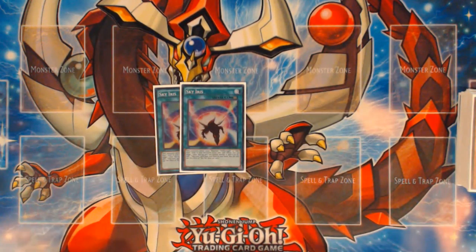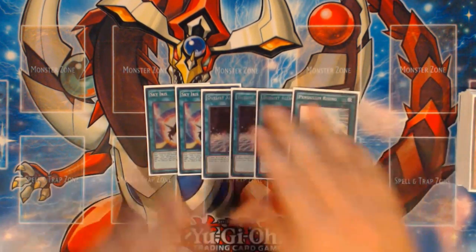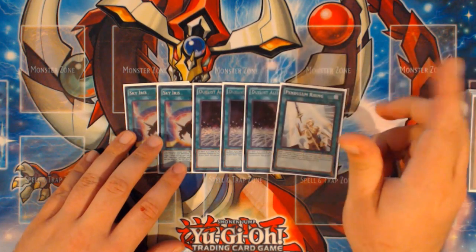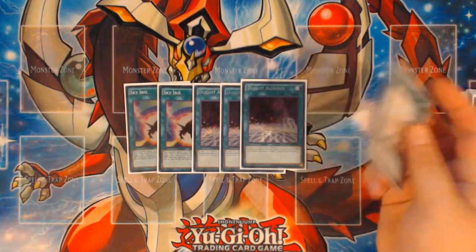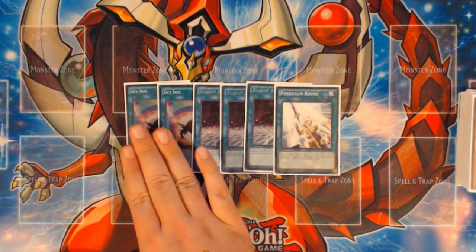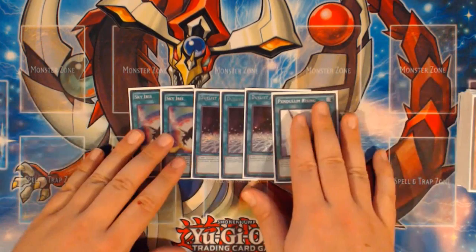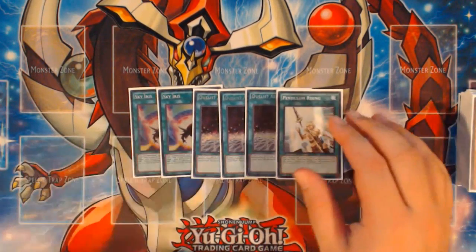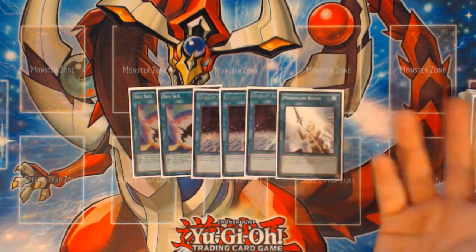Moving on to spells: 2 copies of Sky Iris. There are no Terraformings because we'd rather draw into Dualist Alliances or Pendulum Rising. Dualist Alliance is obviously better, and I'm only playing 1 Pendulum Rising for now — you only ever want to resolve it once, and drawing Dualist Alliance plus Barrage or Rat does the job. Sky Iris is a card where you don't want multiples to brick on it, especially with Magical Abductor not in the list since Abductor got phased out by Dualist Alliance. Dualist Alliance is just a much better card — it's a one-for-one straight activation whereas Abductor requires itself plus three other spells.